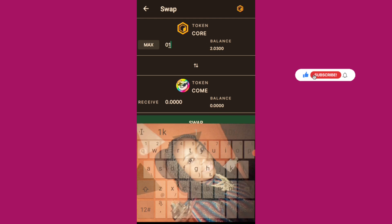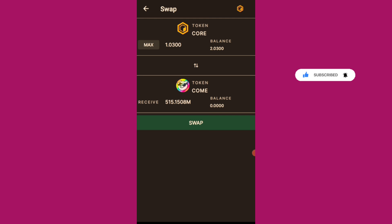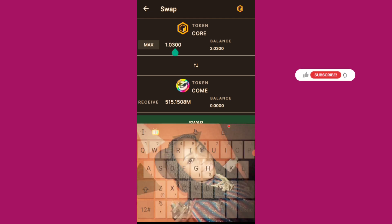Let me use one CORE. I'm only using one. I'll swap one CORE to this COM token and see if I'm able to complete the mission. If it's not enough, I'll top up the CORE and come back. Okay, it's swapped already.